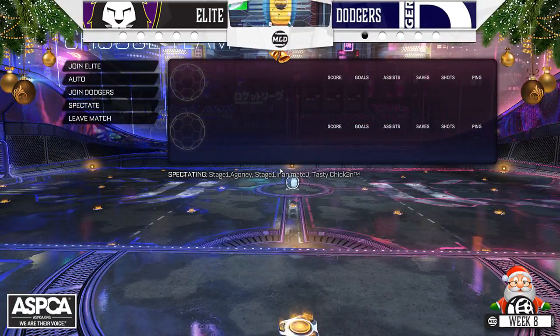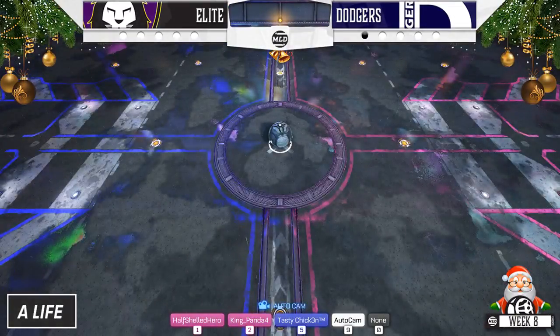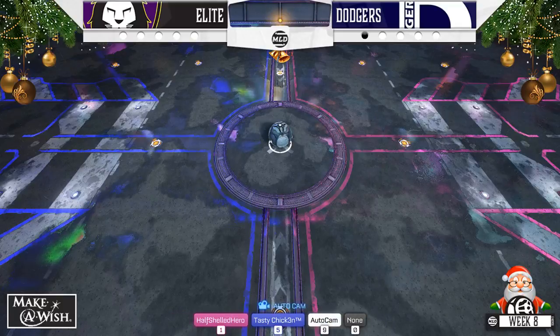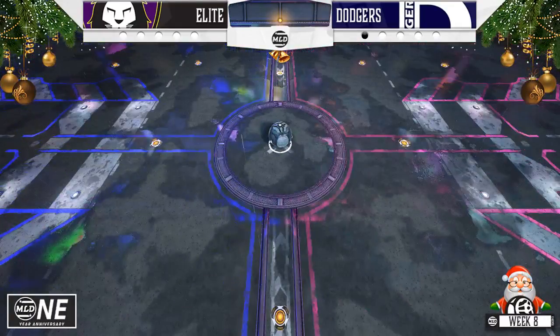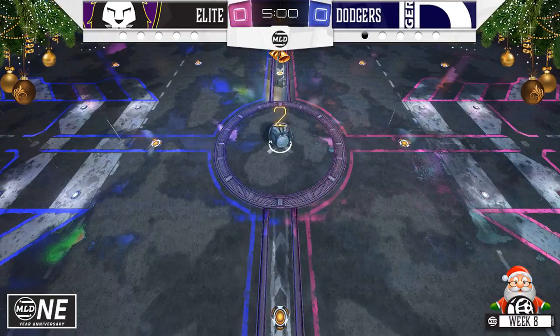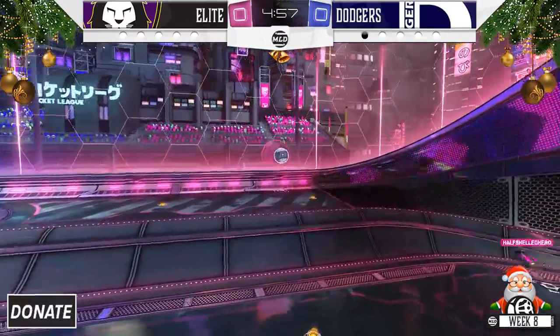The Elite having dropped game number one to the Dodgers. If you're the Dodgers, that's step one to try to salvage your season. I did the math — you're not mathematically out, you just have to win all 15 and then hope the Elite go 2-8 for the rest of the season after this week. In a divisional matchup, the Elite only have to win one game. But if the Dodgers somehow deny that to them, then the Elite can lose out — and that would be a big mistake by far.